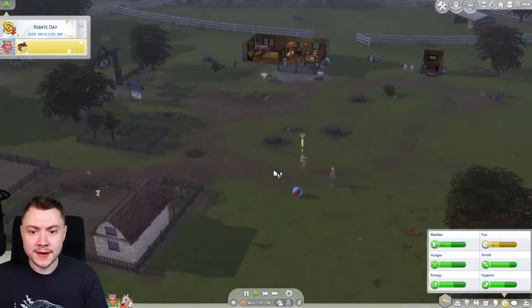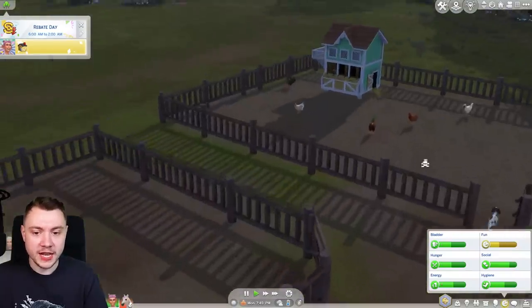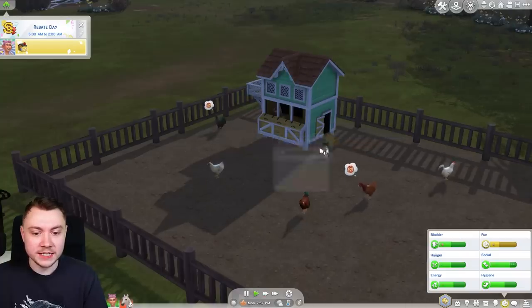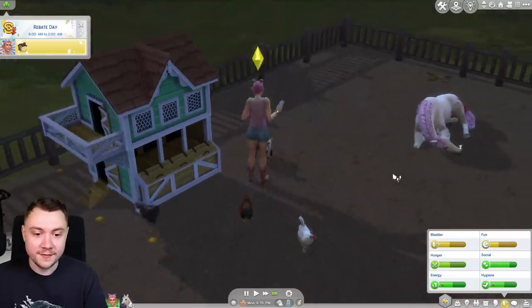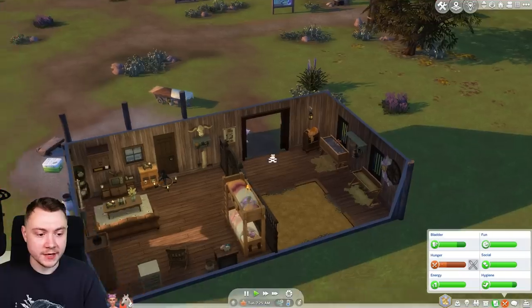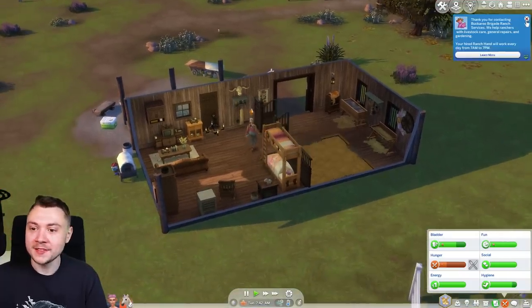Our ranch hand hasn't turned up for work again, which is annoying and glitchy. We're going to have to scatter feed for the chickens - oh my god, they're starving! Our goat is dirty and unhappy. I wish this ranch hand feature would bloody work - I think I'm going to have to hire a new ranch hand as a service because the other one ditched us without telling us.